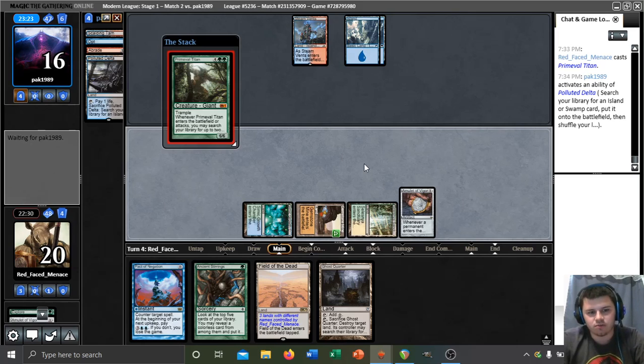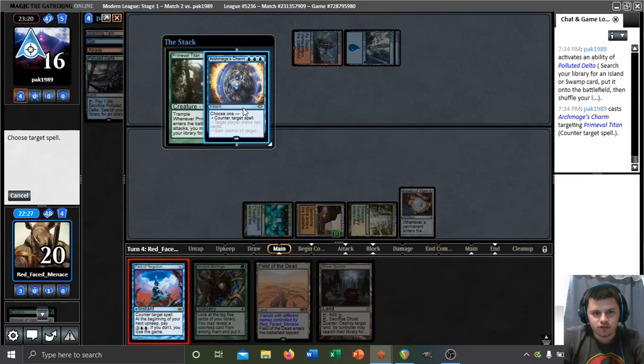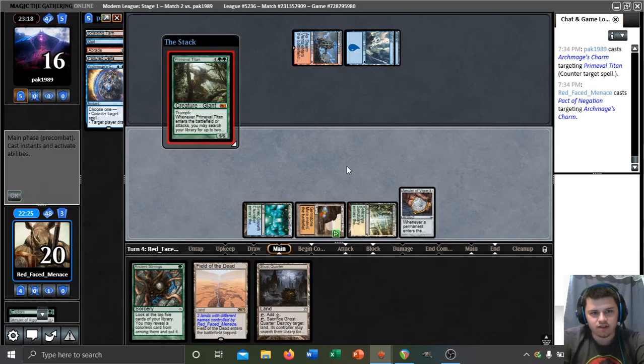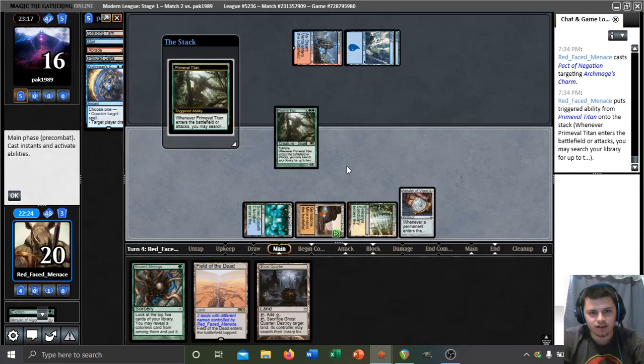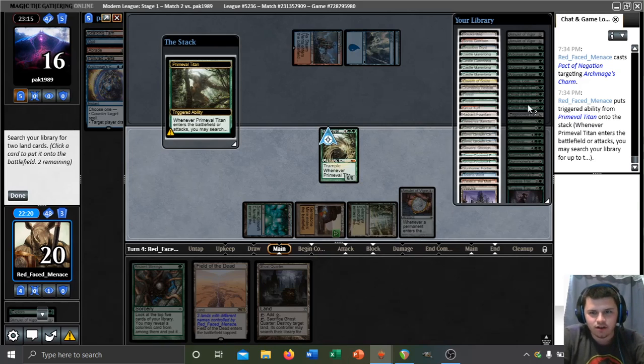This is an Archmage's Charm — we're almost certainly Pacting. They could have a Force of Negation, but that doesn't really punish us that badly. If they Force of Negation our Pact of Negation, then we just got three cards out of their hand for our single Primeval Titan. Well, that was easy — we are most definitely attacking with our Titan this turn.